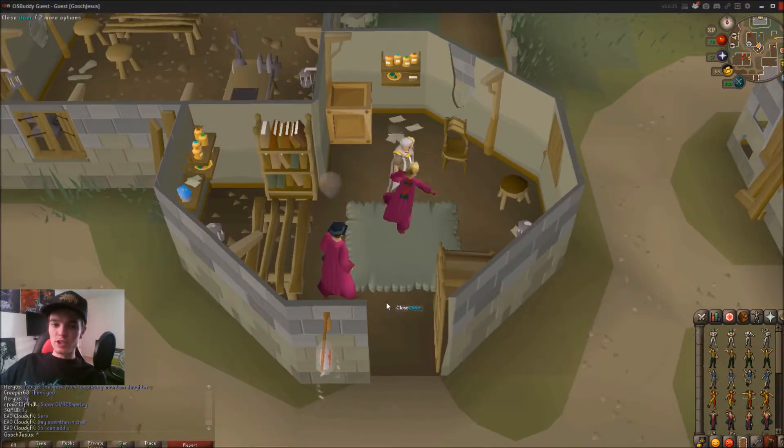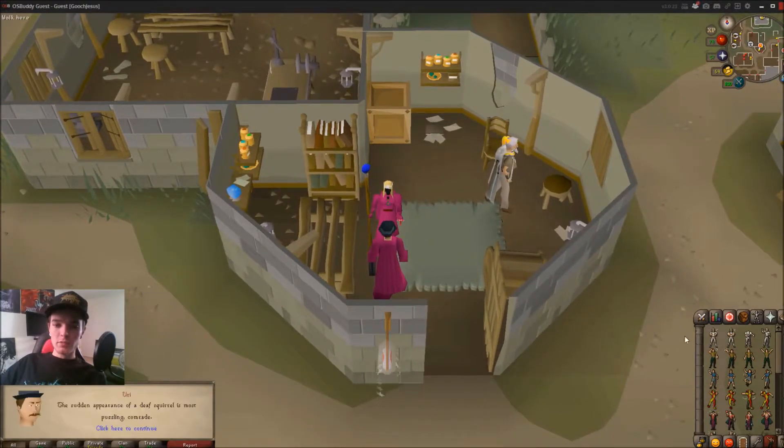Now that I've got everything on, I'm going to do a jig. Yuri will show up, and he actually gave me a casket.